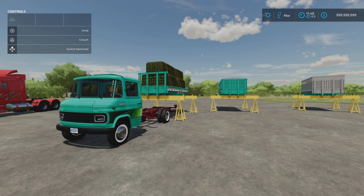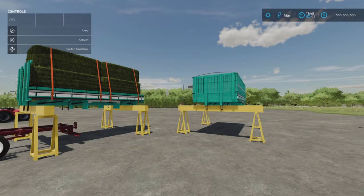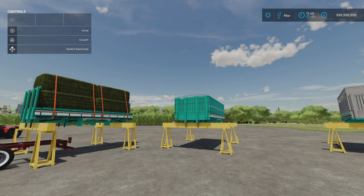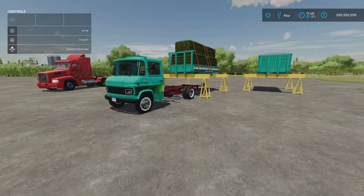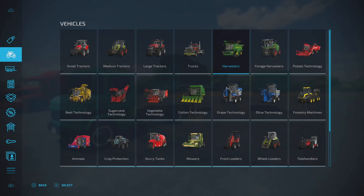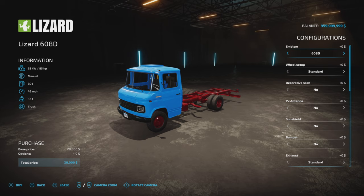This is the Lizard 608D Mercedes by Kohler. 28.15 megabytes download, 16 slots for the vehicle itself. Then there's a bulk transport trailer — bulk, bale trailer, or flatbed configuration at 3 slots — and an animal transport back at 2-3 slots. The vehicle looks fantastic but it does some very peculiar things when it turns. You'll find the vehicle under trucks — the 608D at 28,000, only 85 horsepower, slot count comes down to one.